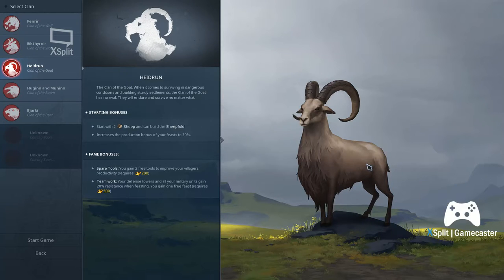We're back — this series seems to be somewhat popular so I'm gonna go ahead and play Clan of the Goat. They start with two sheep and can build the Sheepfold, increasing production bonus of your feasts to 30 percent. Fame bonuses: Spare Tools gives you two free tools to improve your villagers' productivity, but you have to have 200 fame. Teamwork gives defense towers and all military units 20 resistance when feasting. You also gain one free feast, requiring 500 fame.